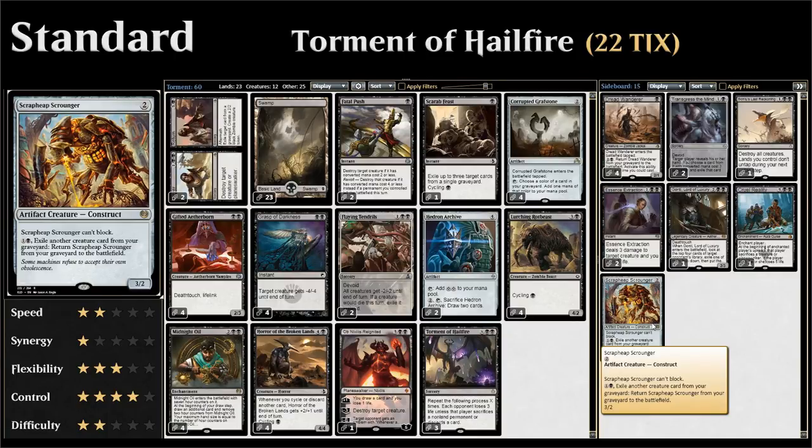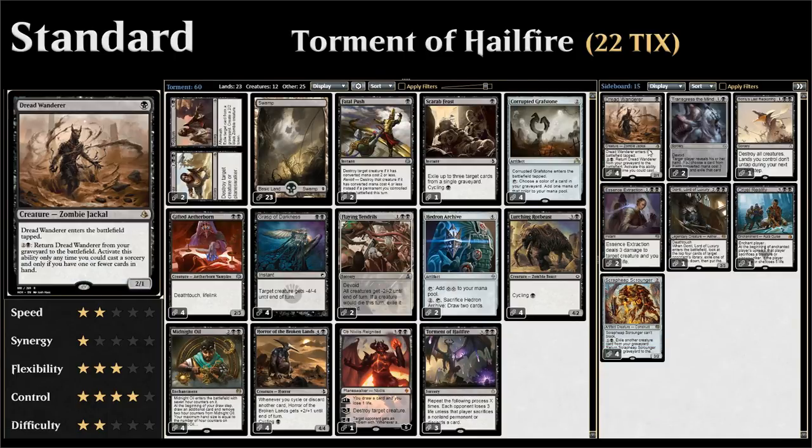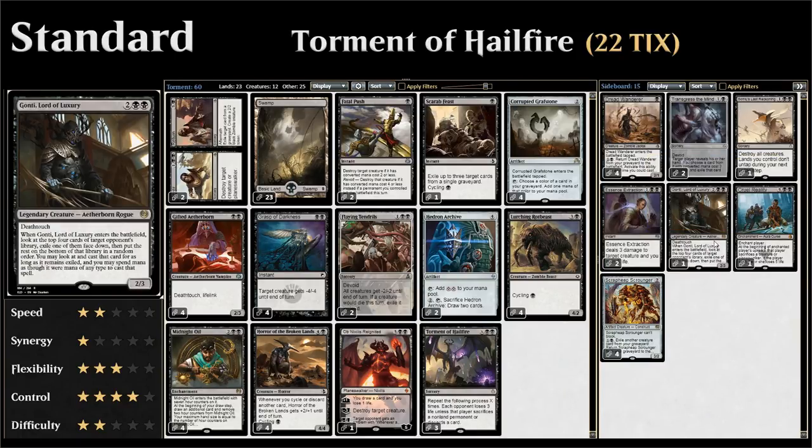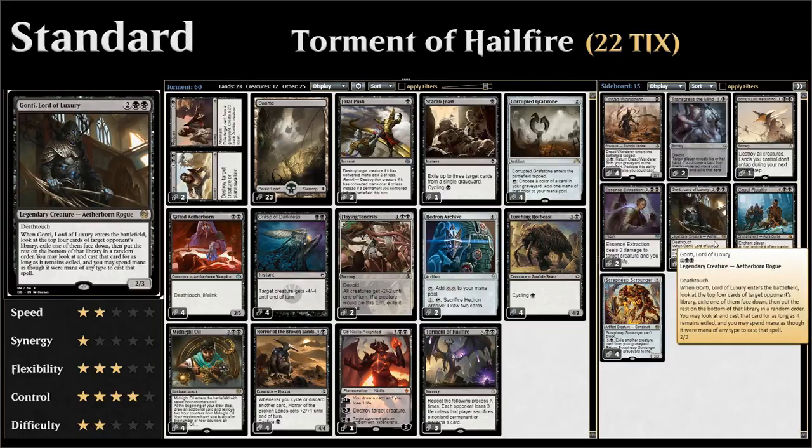We can empty our hand pretty quickly, especially in combination with Midnight Oil, to keep returning our Dread Wanderers from the graveyard. We also have a copy of Gonti Lord of Luxury which is nice in grindy and control matchups — gives us a 2/3 deathtouch creature plus a card from the opponent's deck. Very nice in combination with Midnight Oil since even though our hand size might be zero we can still sandbag the card exiled with Gonti without worrying about it getting discarded.